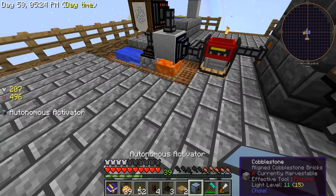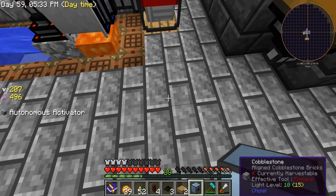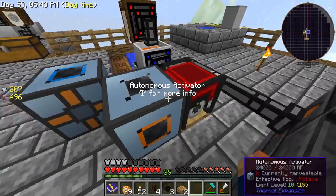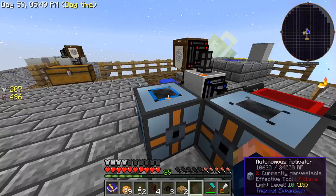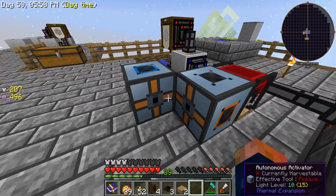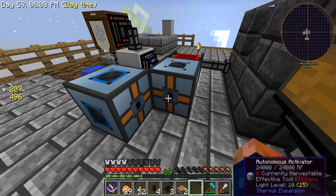Because I have this area set up, what I'm going to place is an autonomous activator right here. Whenever you place it, the area it will be looking at is this block right here. You can place two of them down just like this. You can see there are spots on the top, sides, and everywhere that you can configure for input and outputs.